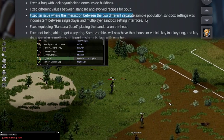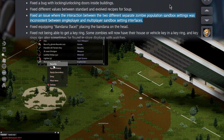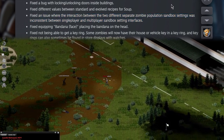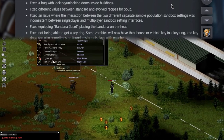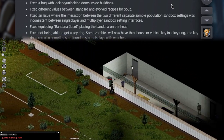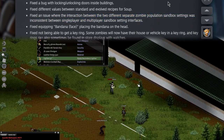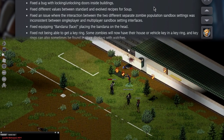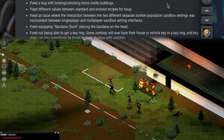Fixed an issue where the interaction between two different zombie population sandbox settings was inconsistent between single player and multiplayer sandbox interfaces. Because on my server, I'm constantly asked how a player can turn around, do a 360, and a new horde of zombies spawns right behind them — and my response was that's not even possible. Apparently it might be, because of how bad this interaction was. If it's fixed now, there you go.